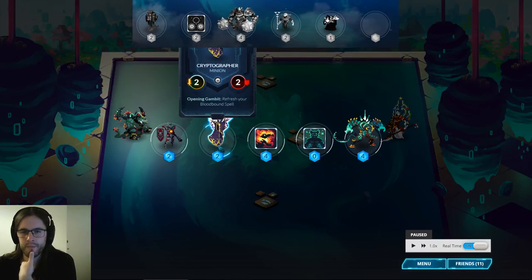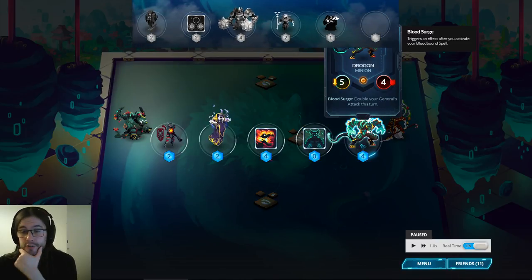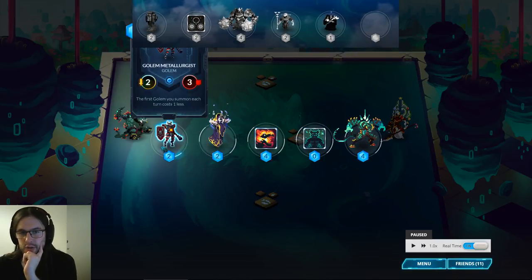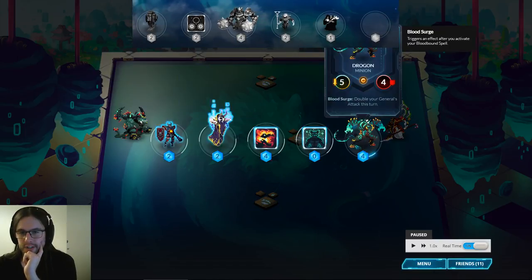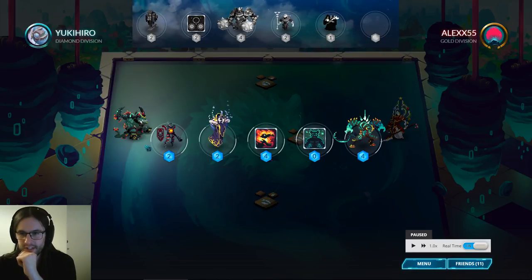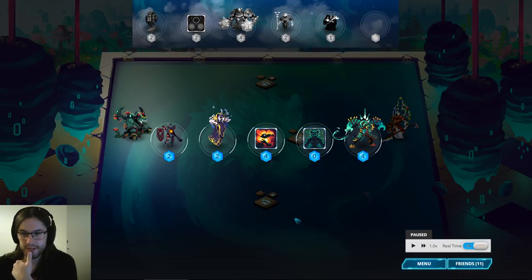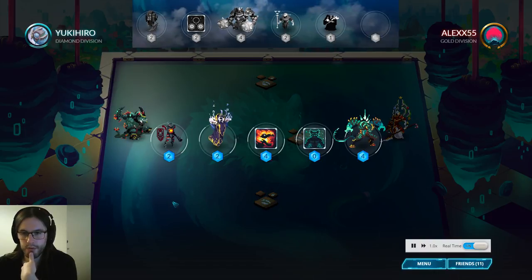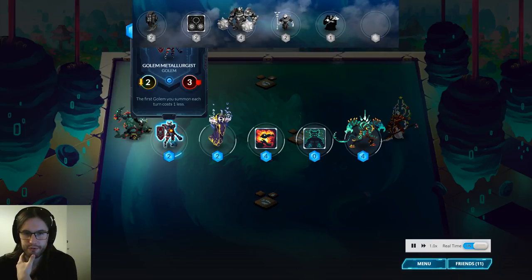I think you play Metallurgist on turn one to give yourself the option of Lava Slasher, and then play this on turn two anyway. The more I think about it, the more I like it: go turn one, turn two, don't take a mana tile, then turn three take a mana tile either with this or by playing Drogon on it, double your general up to six attack, then kill either a Fireblaze Obelisk or a Thunderhorn. That means you replace these.